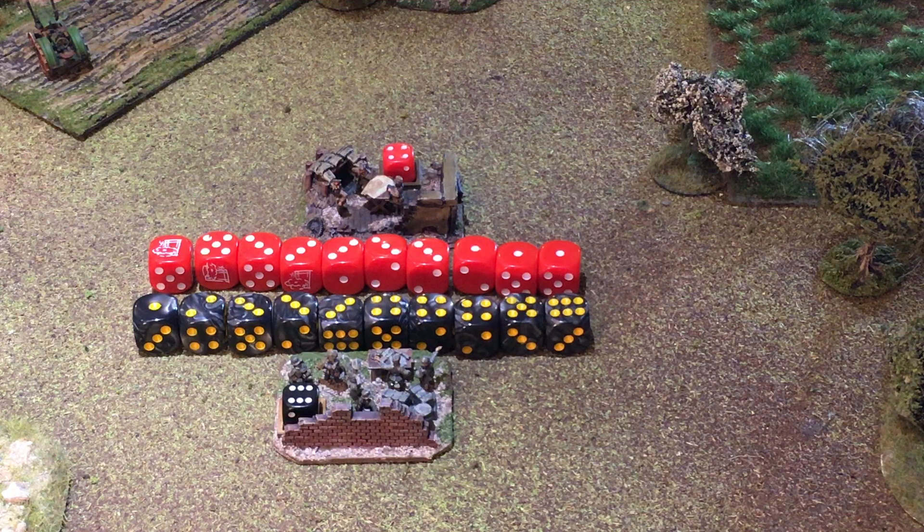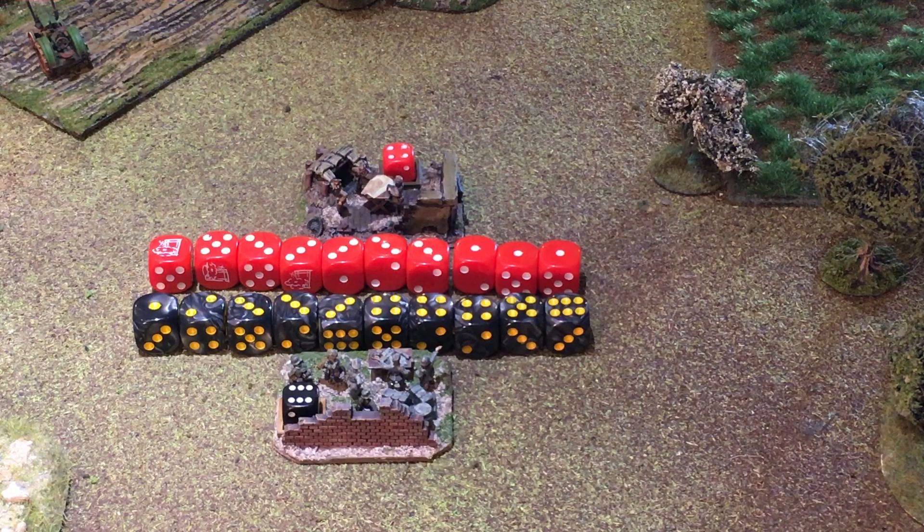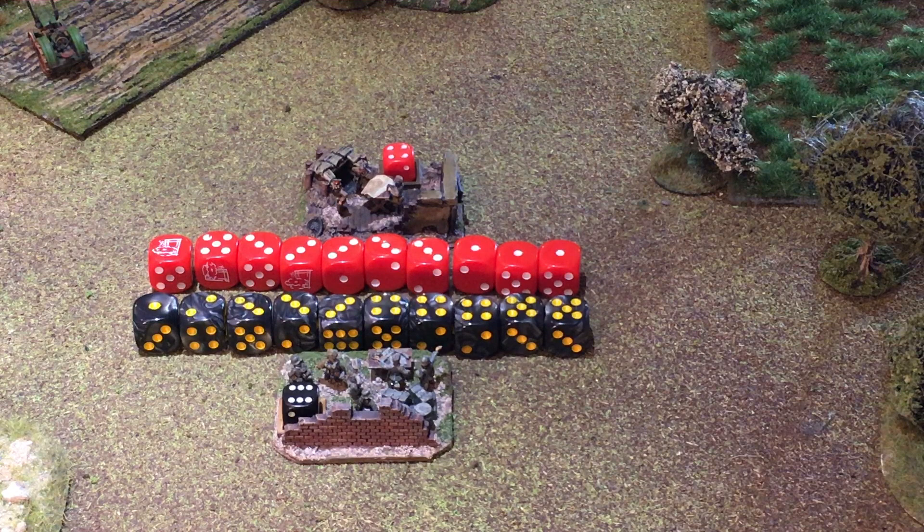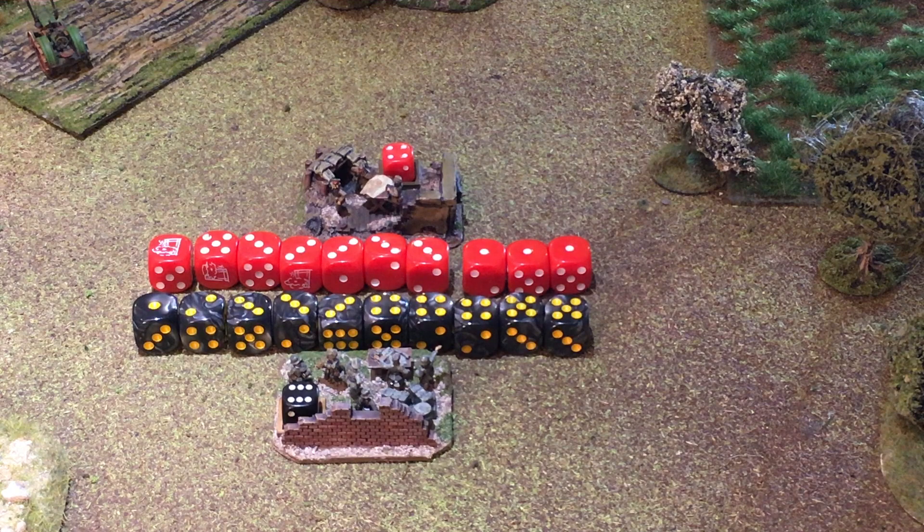We've now moved on to turn three of our Eastern Front game, and these are the battalion O-group dice rolls. The Germans have scored one six, eight fives to twos, and one one. Normally the six would give an HQ order, but as the German HQ order total is already at six, it's simply converted into a normal company order. So for this turn, the Germans will have nine company orders and maintain their six HQ orders in the bank.